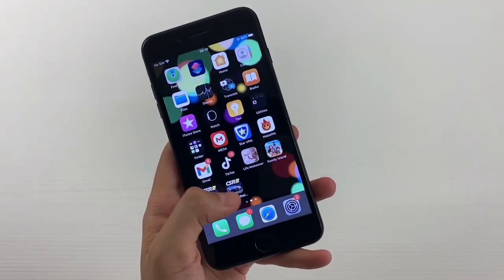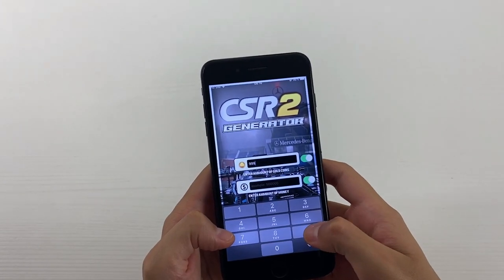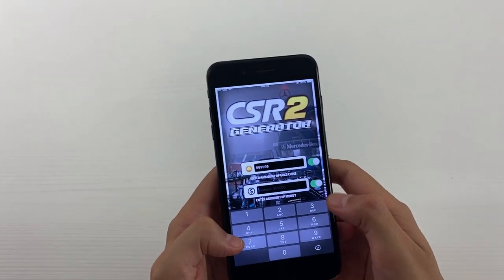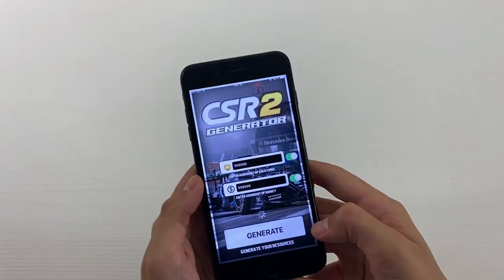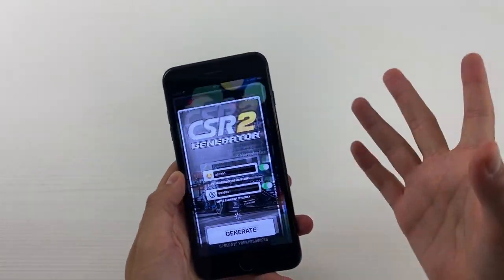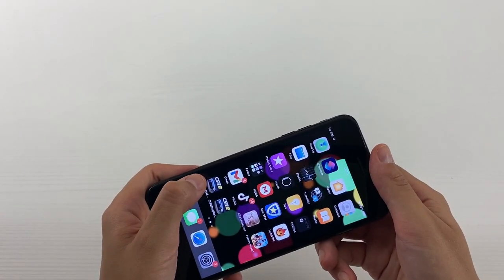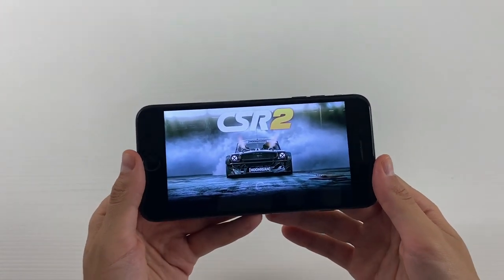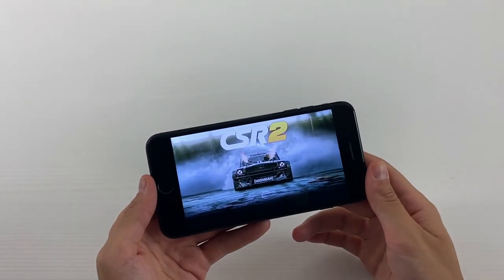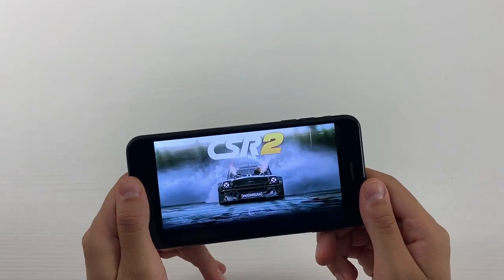All it takes is entering this app and adding in the amount that I want to get for each one of them separately. Once I'm done with that, as you can see, they're enabled on the side. So make sure you have them enabled. Tap on generate and go back to your original app. It will start loading, and once it's completely loaded, you'll be able to see the result on my actual screen.